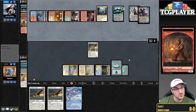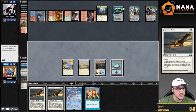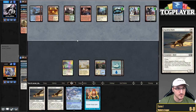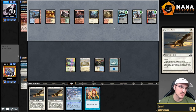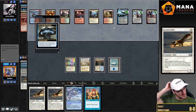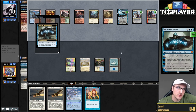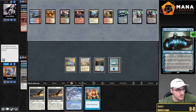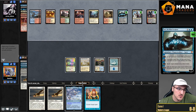Teferi is going to resolve and they can plus or just minus immediately. Oh, they have Teferi too — yeah, that's a beating. I'm going to pass the turn here. This is not looking good, but the plan is to end-step make a token. The issue is my opponent can instant-speed Creativity. I don't think I can beat this at this point because my opponent can instant-speed the Creativity.